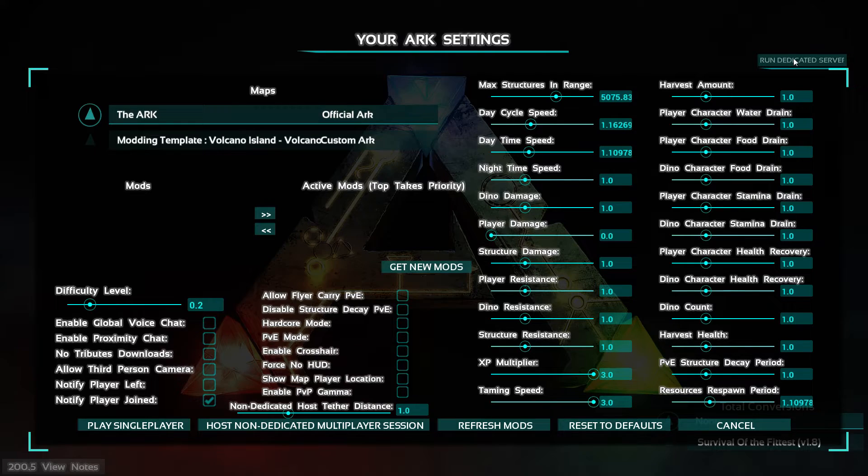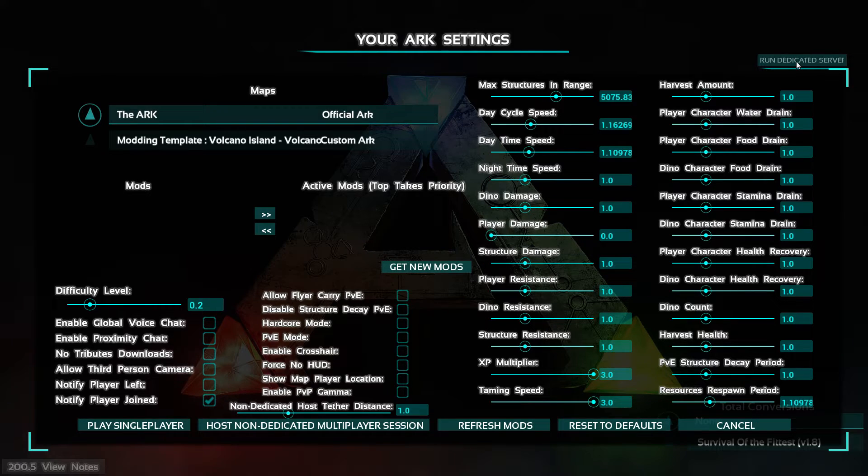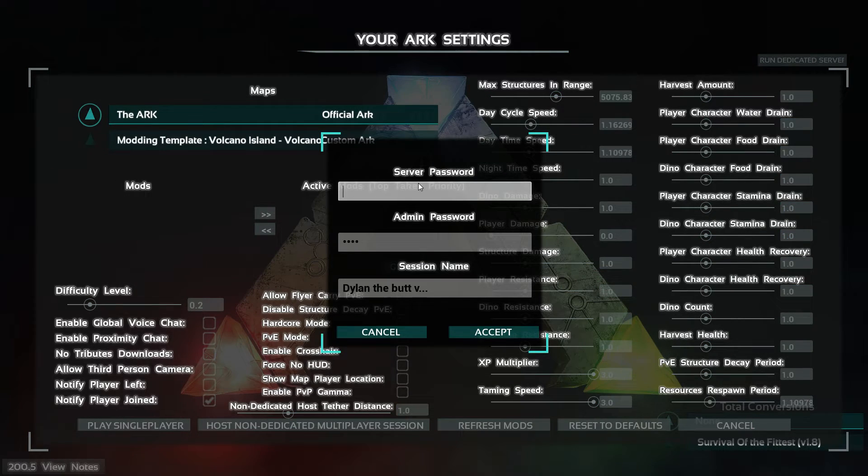And finally, run dedicated server. I believe that you still have to go through port forwarding, and you might have to go through Steam servers — not for sure about that. But I'm going to attempt to do this whenever I have my friend on, probably sometime this month. There's still a lot — if you just YouTube how to set up an ARK server, there's people that have it, just pretty complicated ways. Right in here, you set up the server password, which is how you get into the game. The admin password is what people have to put in to become an admin. And then the session name — you cannot have spaces, I believe.